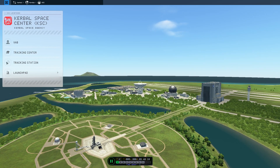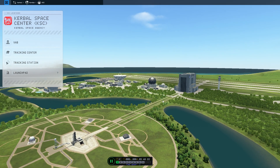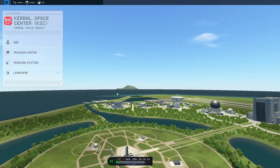Hey everybody, welcome back to Cobalt Space Program 2. Today we're going to attempt the challenge of an ALR — air launch rocket — to take it into orbit, and we'll take it one step further to take it to the moon.